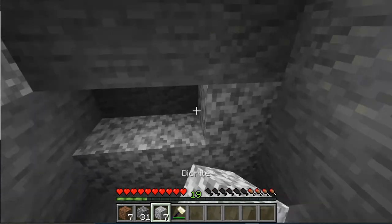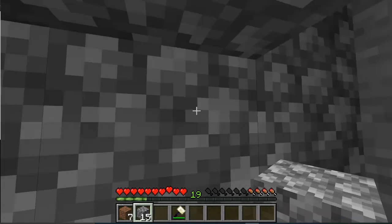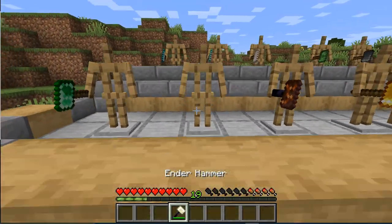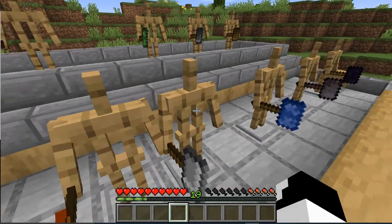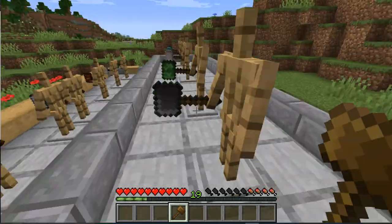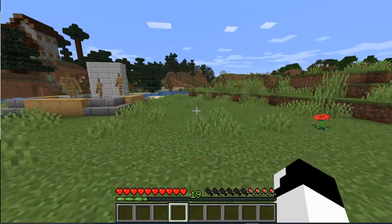This is an ender hammer — it's one of the best hammers in the mod. If you don't like the ender hammer, you can also choose the emerald one, or for whatever reason, you can also choose the wooden one. Let's move on to the next mod.